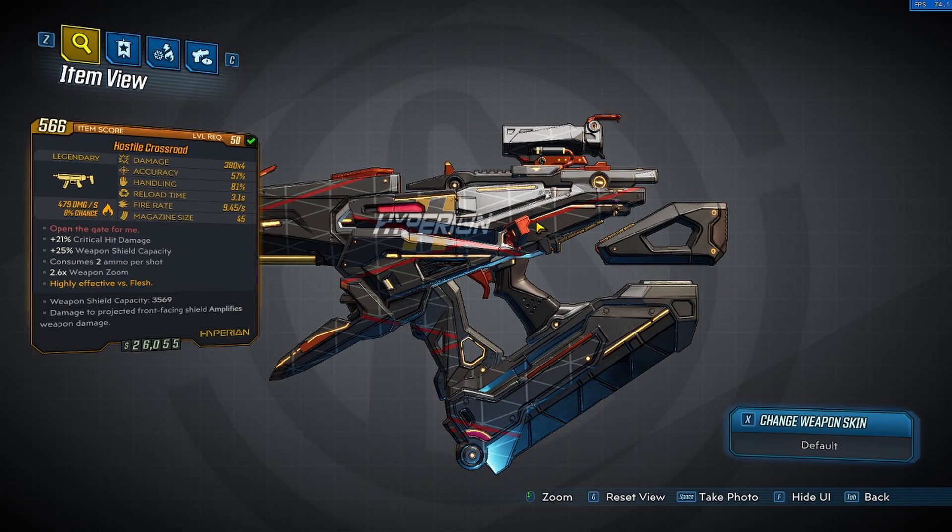The good thing about the weapon is it has a really nice critical damage, it gives you 25% weapon shield capacity. The bad thing is that it consumes 2 ammo per shot, has 2.6 weapon zoom, and it's highly effective versus flesh.